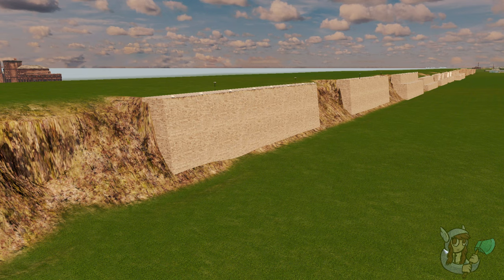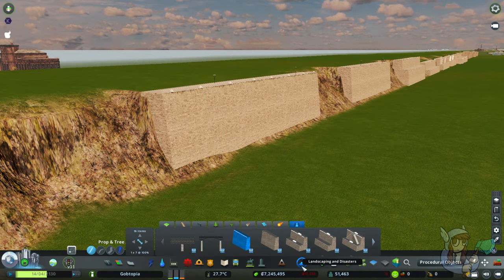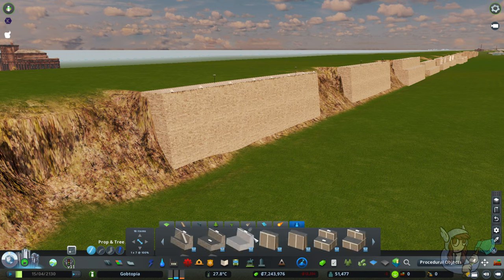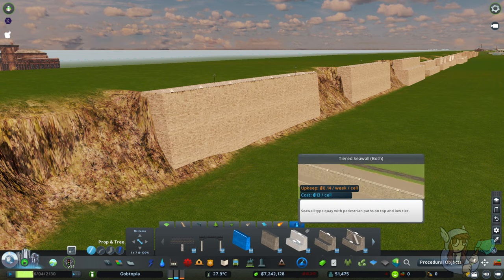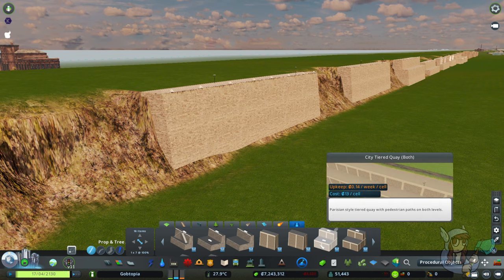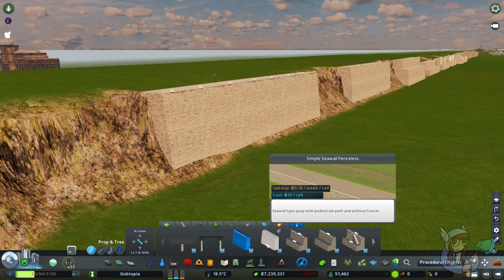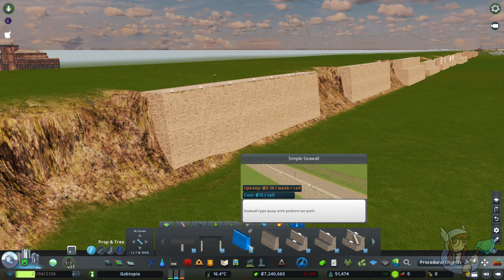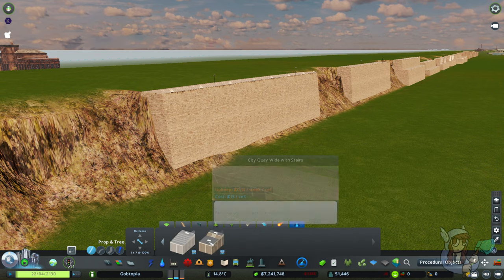Next we'll look at the 14 different keys that come with the pack — also known as seawalls — and either way they have unlocked the key to my heart. You'll find them in the landscaping and disasters menu; just like the pedestrian bridges, find the bridges and piers section and you'll see them there. I've placed them in order from left to right. What's really great is that some of them in your menu have arrows indicating pedestrian paths, so pedestrians can walk along the ocean. There are essentially seven types of key walls split into two differences — sometimes the difference is a fence along the top, and most of the time the difference is where pedestrian pathing exists, with a stair variation at the end.